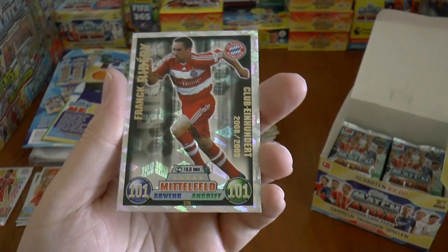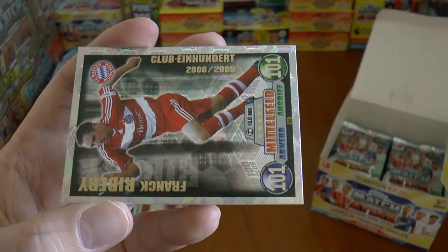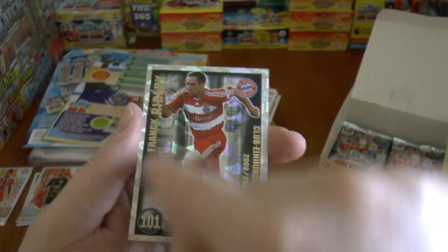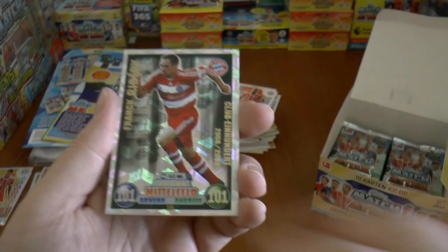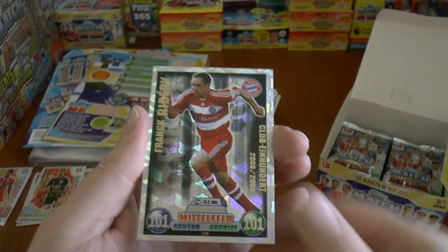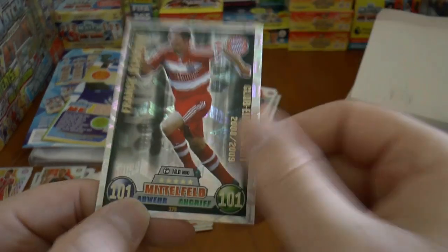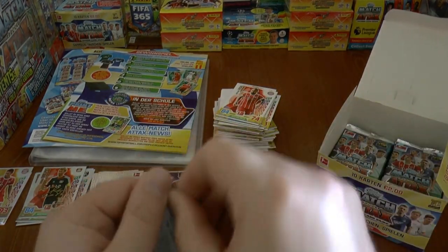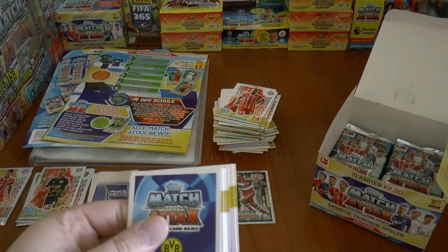And here's our first 100 club. To celebrate the 10 years in the Bundesliga, we've got the 100 club from the 2008-09 season. In England the black border like this was in 2007-08 season. The Bundesliga has followed on a year behind with similar kind of designs until recent years where they've totally blown Topps UK out of the water. Here's Franck Ribéry's 100 club from 2008-09. Our first great pull there, 100 club-wise.